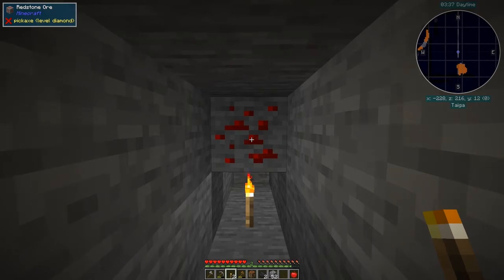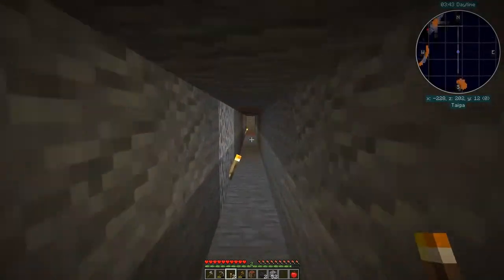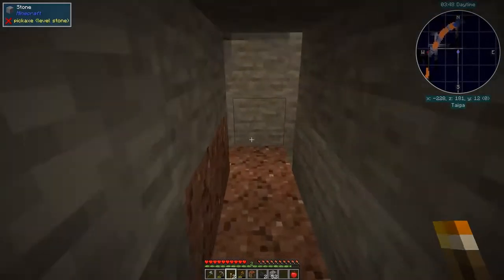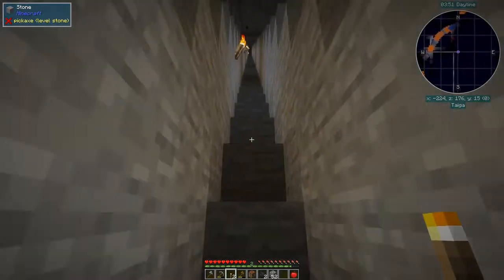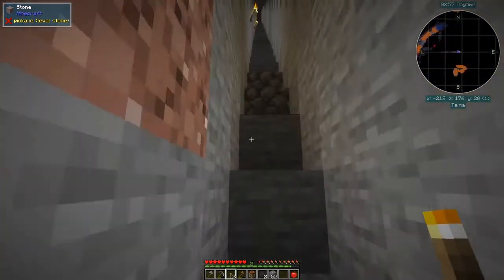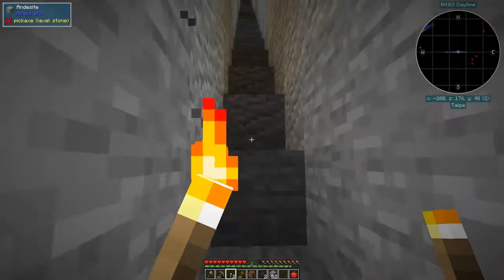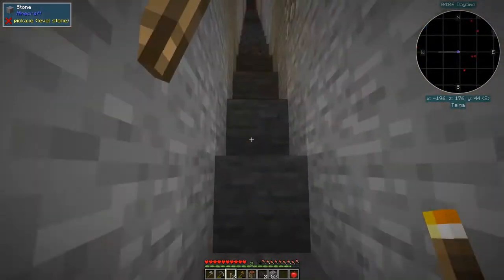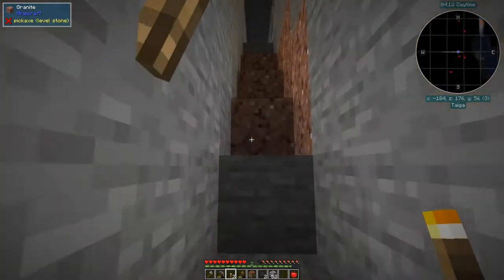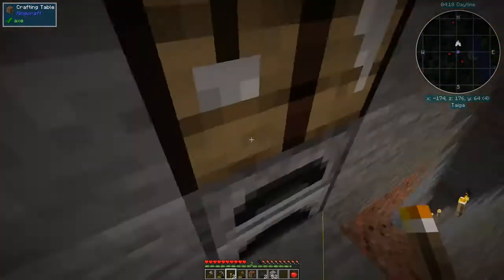We've come across some coal. I haven't found much more iron ore but I'll process what we've got and make some stone steps to come up here — it's a lot quicker, especially with the fortress just below. I dug this tunnel three blocks high. I'm going to need about 52 sets of steps — 64 minus 12 is 52. So I need 52 stone blocks.